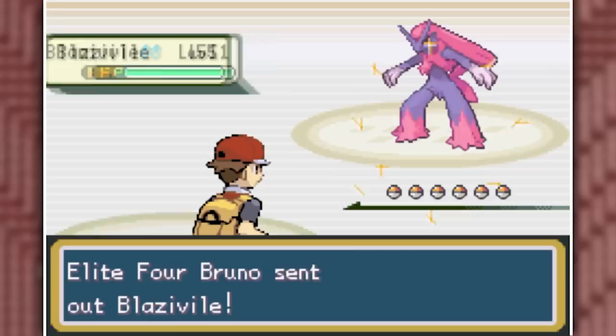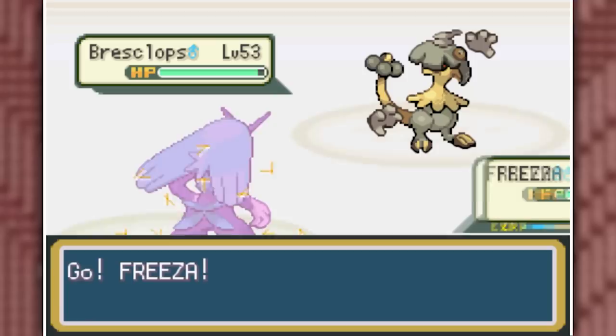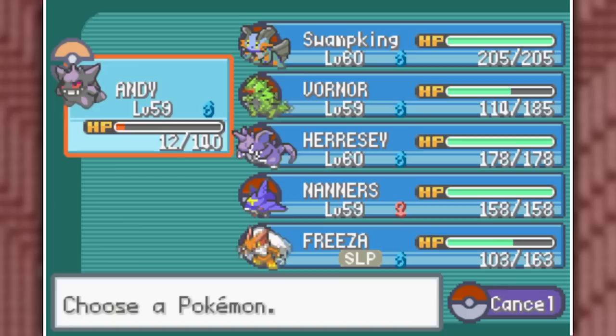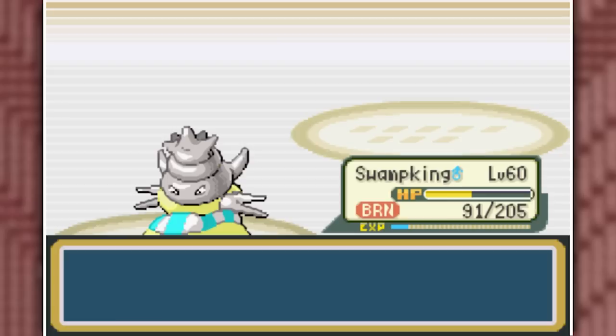Moving on to Bruno — everything in this league seems to have a Blazivile, because Bruno also has one. I go for two Earthquakes with Vornor to take it out. Rescolops is annoying so I go into Frieza, but get put to sleep by Spore and take too much damage, so I bring in Andy instead and finish it with a single Shadow Ball. Scrawoodo almost takes me down with a Sucker Punch but I survive with 12 HP and counter with Flash Cannon. Bruno also has a Mash Mortar, but Swamp King counters perfectly with one Surf, washing away Agra9 and the final Pokemon, Chimishow, with Iron Head. Bruno is defeated.